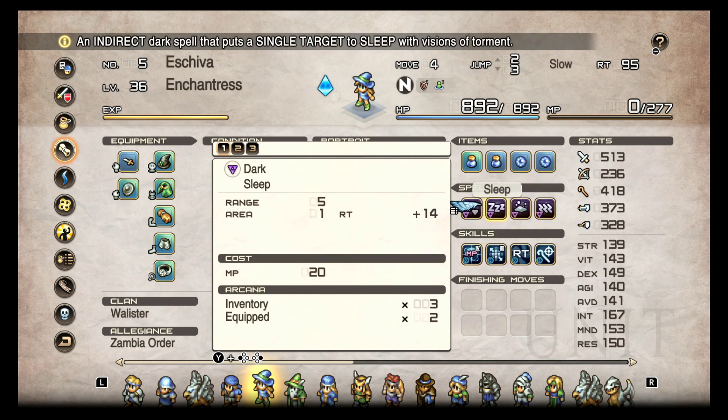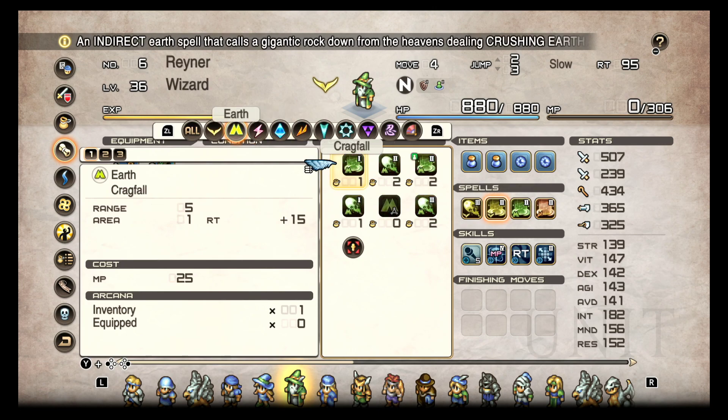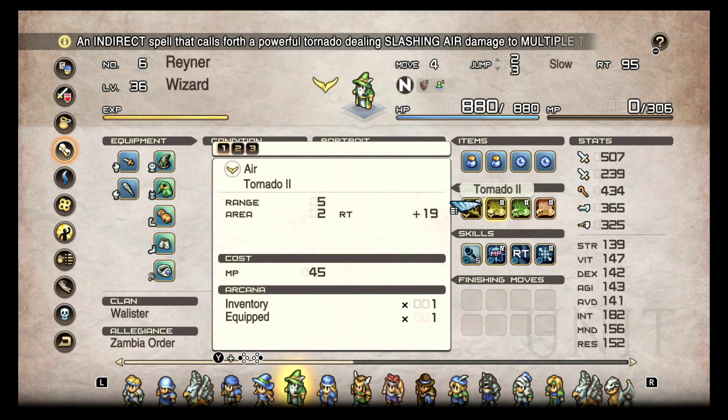These are two different types of the same class, and they're both very viable. You could get into some more funky stuff, but I find these two to be the main ways to do a Wizard or Enchantress.